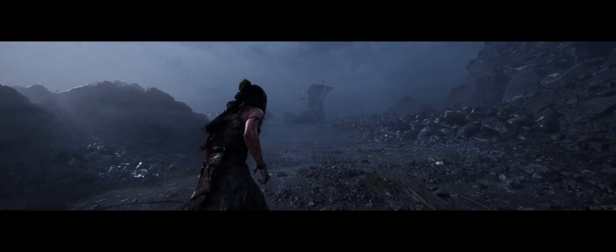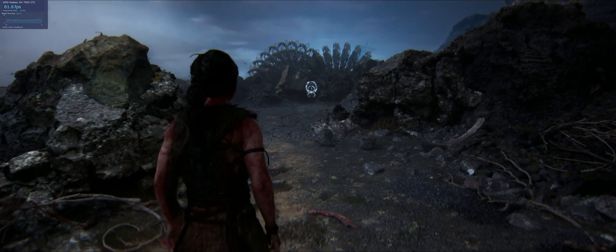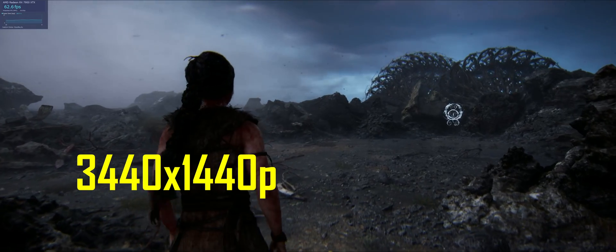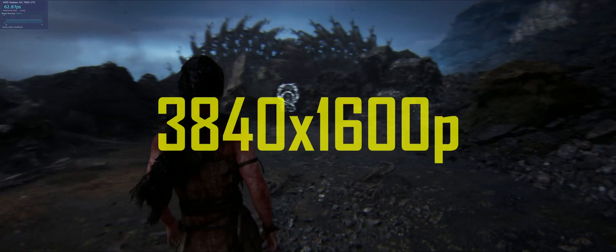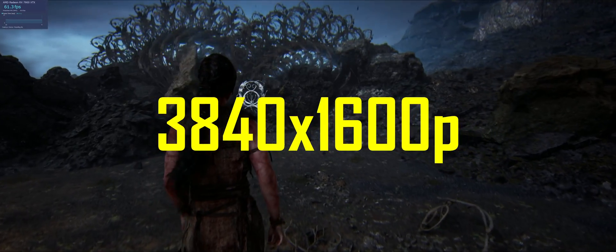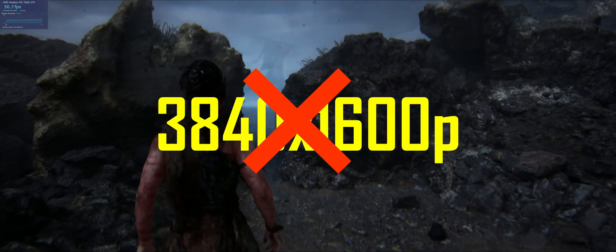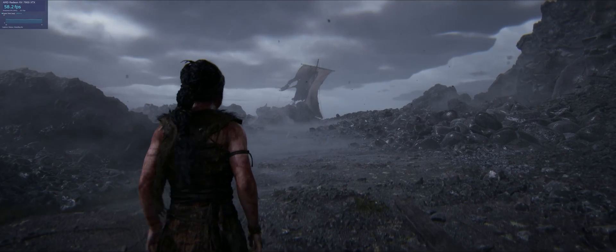First the good news: 32x9 super ultrawide is fully supported. The bad news is that while the more common 3440x1440p and the future of 21x9, 5120x2160p, are fully supported, 3840x1600p — which is a slightly different aspect ratio than those other two — is not supported. The closest available resolution is an oddball 3686x1536, and 3840x1600p standard will not show up in the test suite.